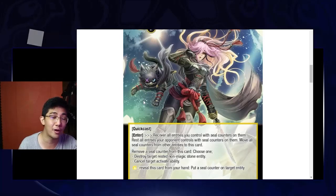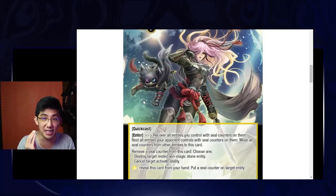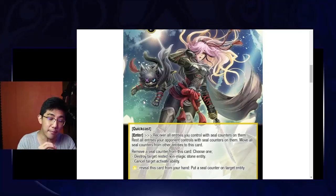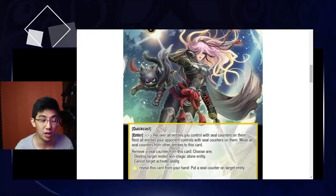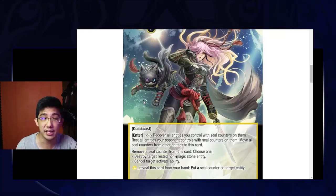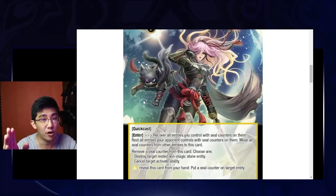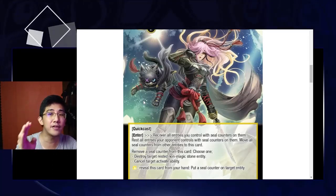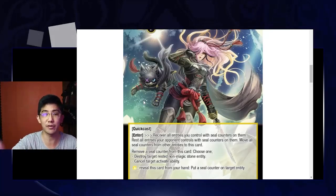What do I mean by one cost? If you have two copies of Haide — one on the field and one in your hand — you can use the hand copy's ability to keep putting seal counters on the field copy to give her ammo to cancel abilities. This card is insane. If you're going to play a light control deck, I recommend you get at least four copies. And even if you are not planning to play a light control deck, get four copies. This card is insane, this card is great.